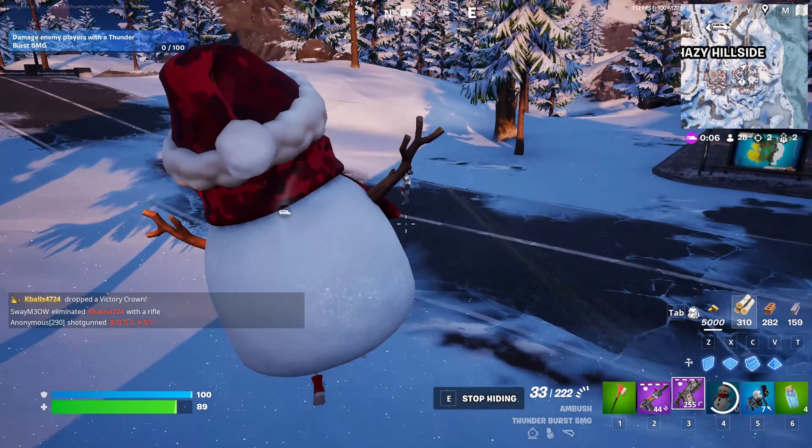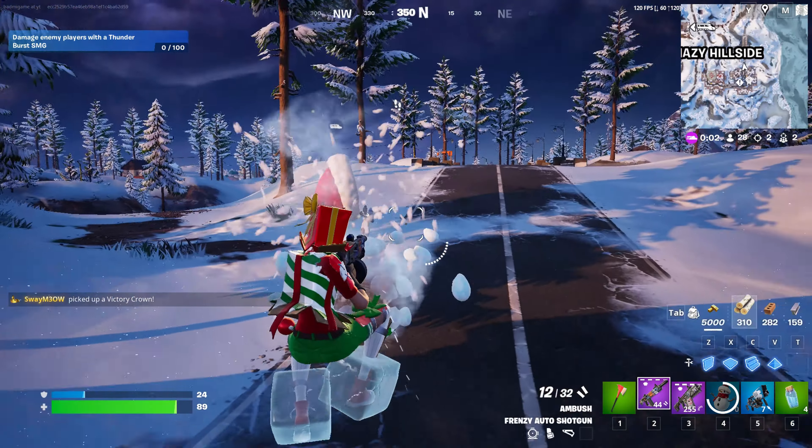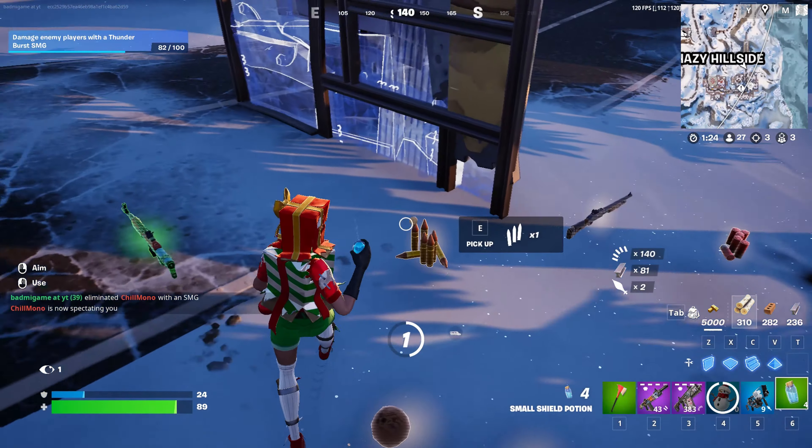You can test this out now — see if it blocks it. Okay, so apparently if someone shoots you, you take the damage. The snowman doesn't block and take it.